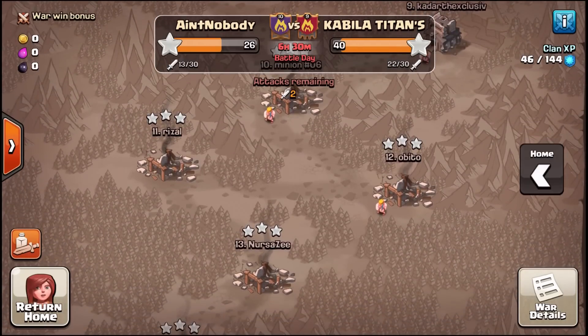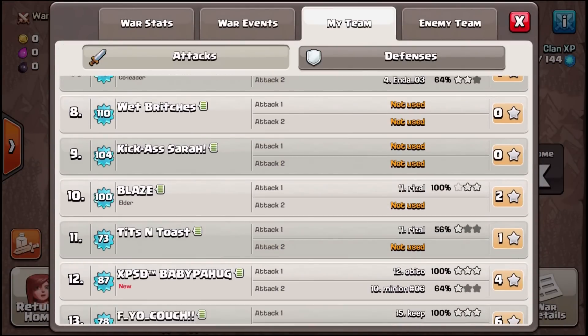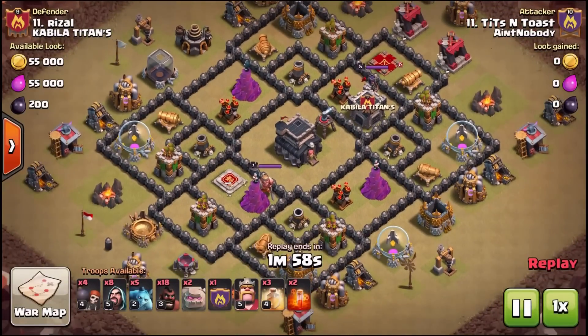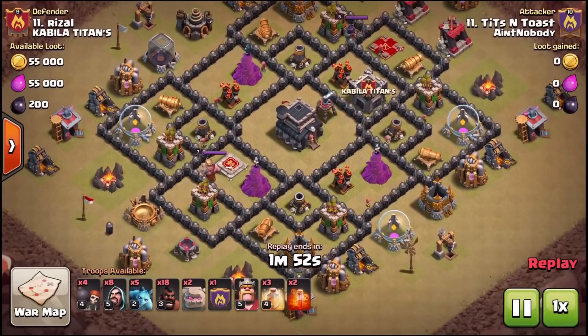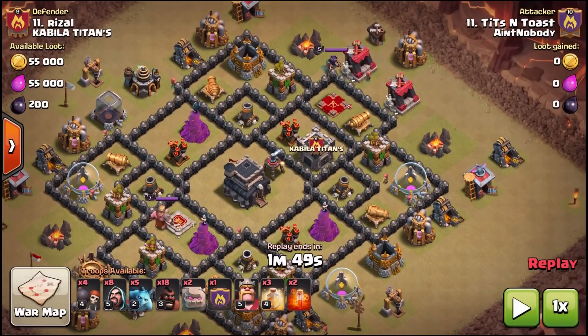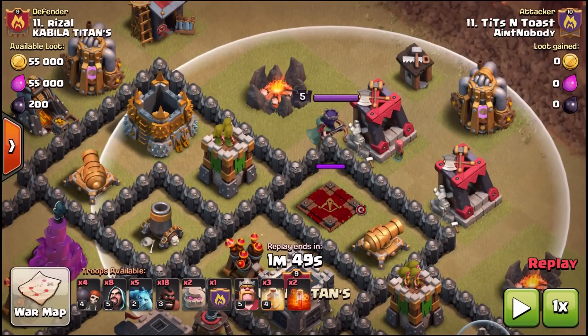We're starting with Tits and Toast. There's a queen here but only Town Hall 8 defenses — no bow — so it's an 8.5. Let's pause it here. You see how this queen is just hanging out? See the ring? She's just hanging out right outside and she hops the wall all the time.